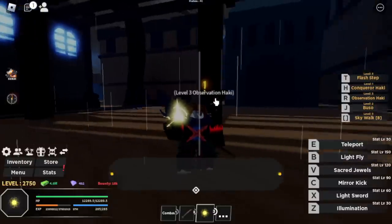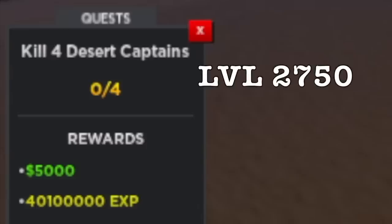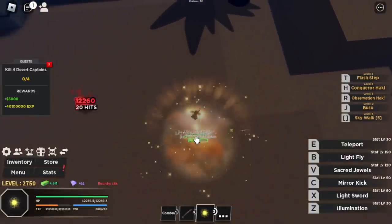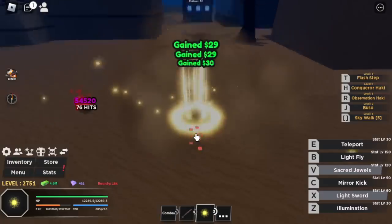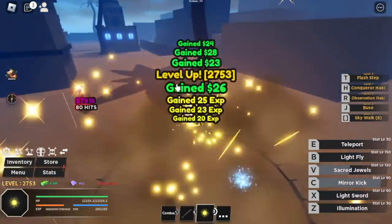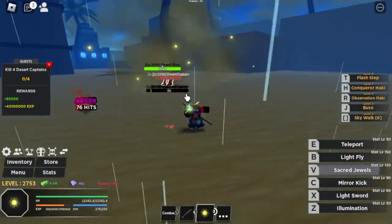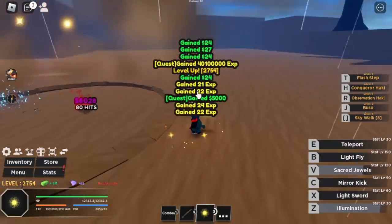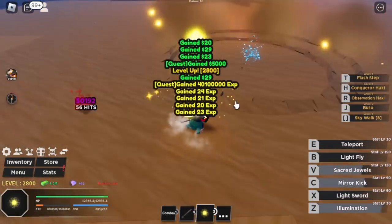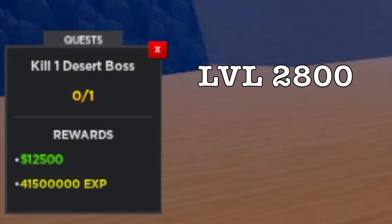At level 2,750, our next target is Desert Captains. Now we're not fighting elites — we're fighting captains. I think the hardest part in making this game was naming the mobs. We're gonna defeat these until level 2,800. Can you guess who our next enemy is? If you base it on Black Clover fruits, you won't get it — because again, this is the Desert, so our final boss is the Desert Boss.